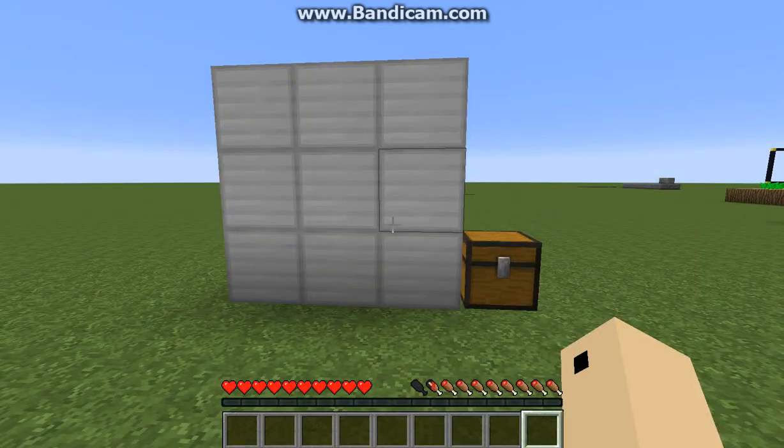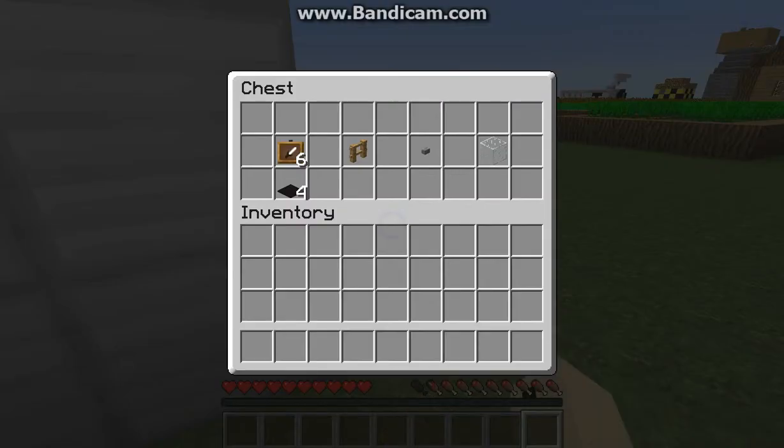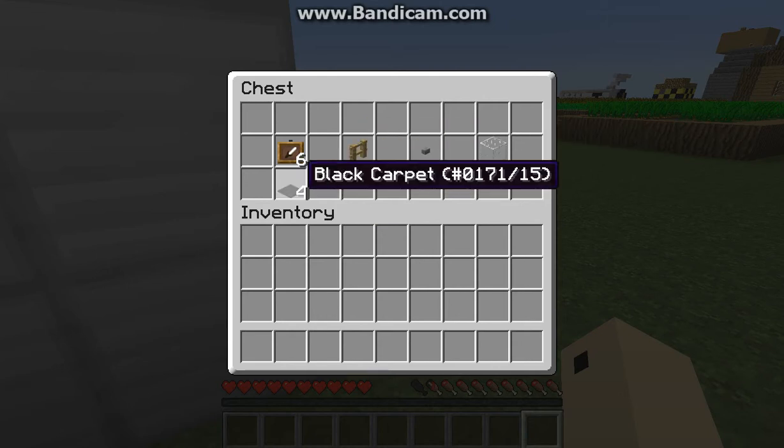Alright, so what you need for this is you need any type of block, and then in this chest you need 6 item frames, 1 fence, 1 button, glass, and whatever type of carpet you need.